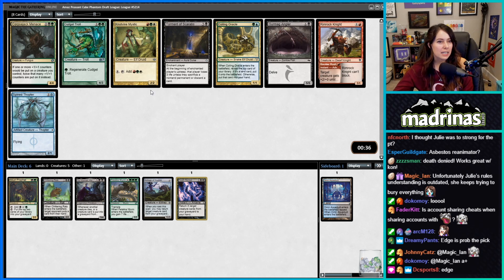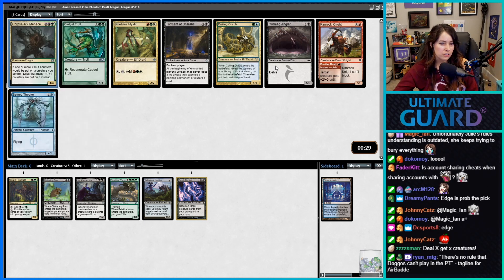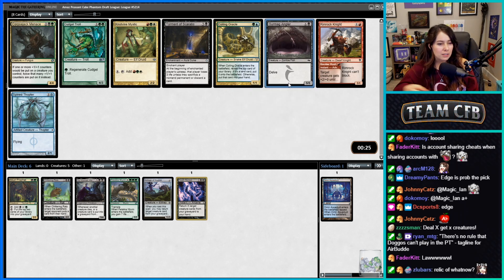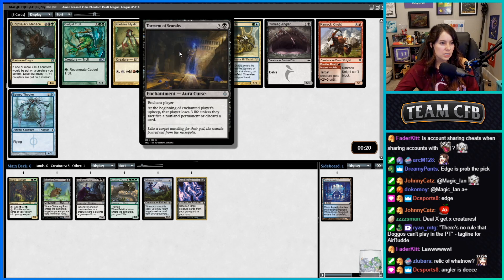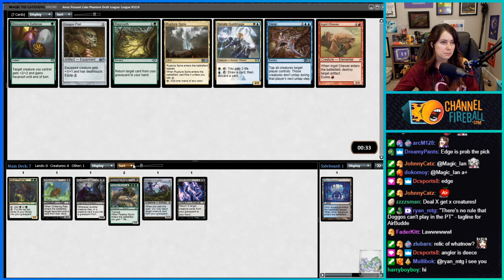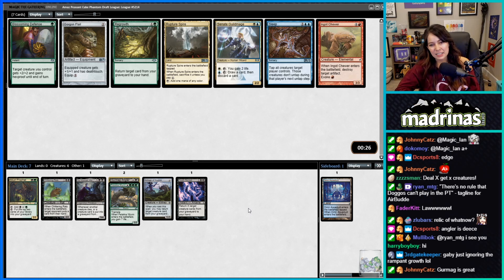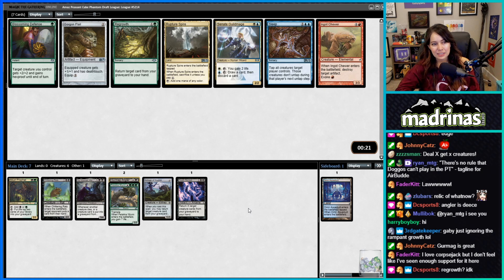Corpse Jack's Menace — Gurmag Angler kind of works, doesn't it? I don't think I want Gurm Gambler. What does Torment of Scarabs do? At the beginning of the enchanted player's upkeep, they lose three life unless they sacrifice a nonland permanent or discard a card. That doesn't sound great — let's just take Gurmag Angler.